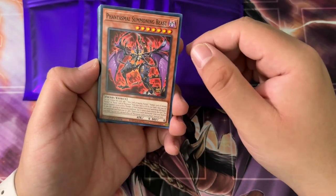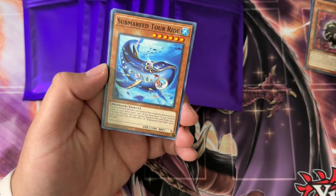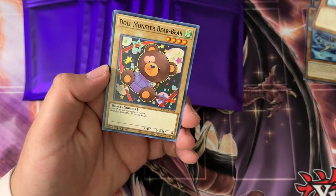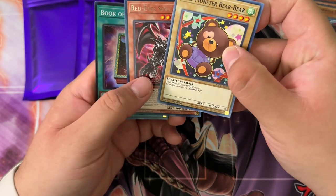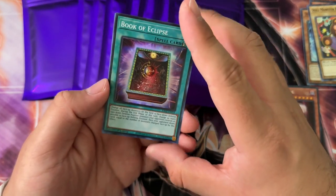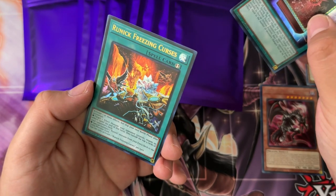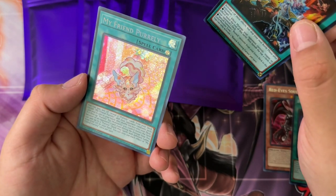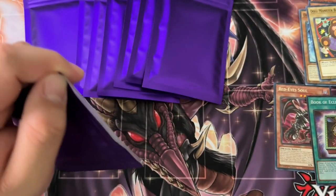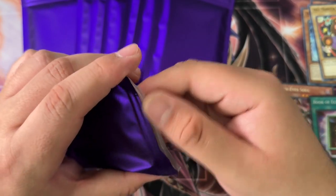So we've got Phantasmal Summoning Beast from Phantom Nightmare, Subterror from Battle of Chaos, Dinomorphia Diplos from Battle of Chaos, Dull Monster from Battle of Chaos, Red-Eyes Soul from Maze of Memories, Book of Eclipse Super from Rarity Collection 2, Runic Freezing Curses from Mega Pack 23, and Purrely from Rarity Collection 2. A lot of different packs but mostly within the same year or maybe a two-year window.